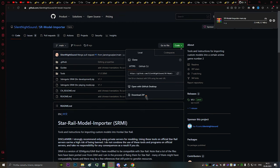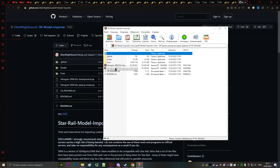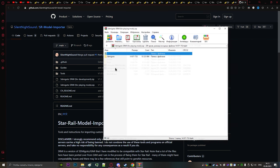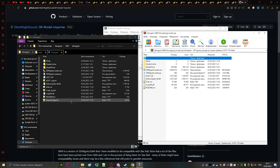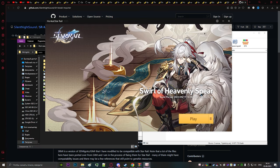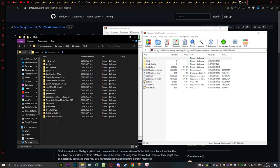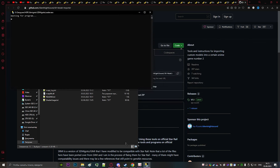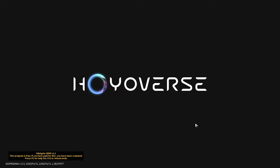You need to type 'Star Rail Model Importer' in Google, or just follow the link in the description. Open for players and extract it anywhere on your PC — just not in your game folder. Extract all your models and mods. Start the loader as admin every time before you start the game. If you have yellow text, you did everything correctly.